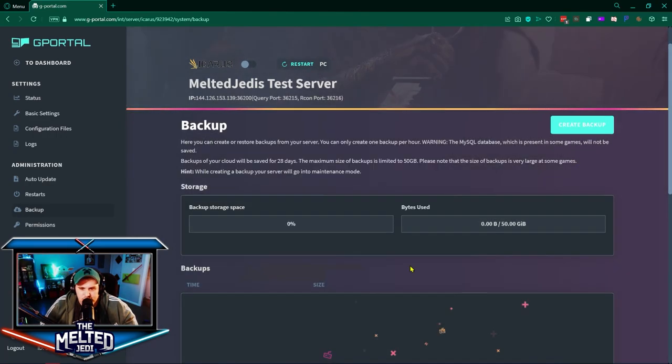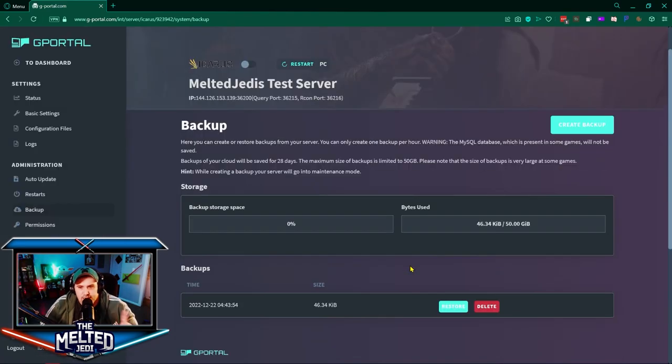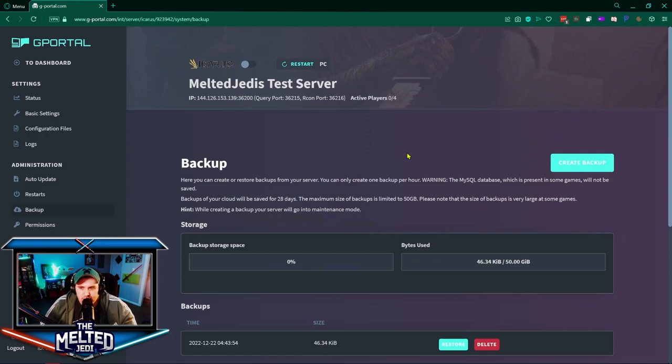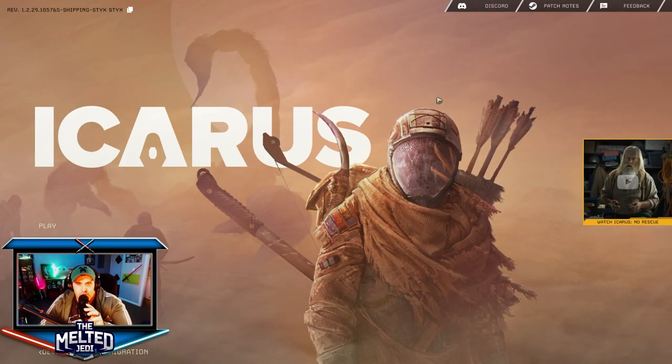We're gonna go to Backup and create a backup to have a fresh world saved. Note this will only stay for 28 days. If you want, you can also use FTP to backup server files offline — let me know if you want a video on that. I usually create a backup just to have a fresh starting point to go back to if needed. Then we're gonna start the server up again.